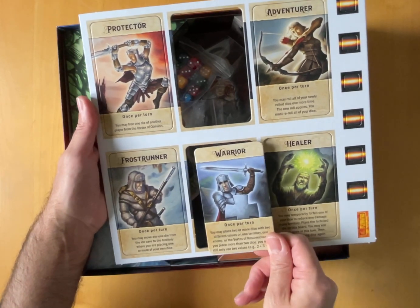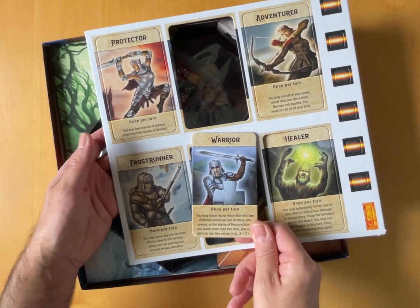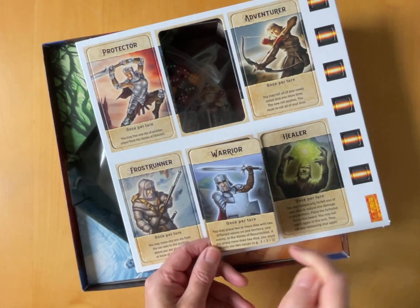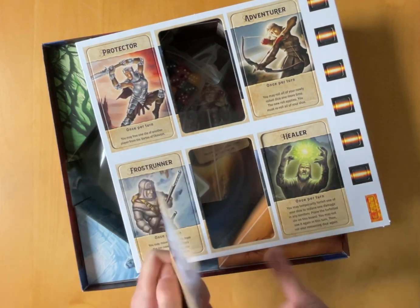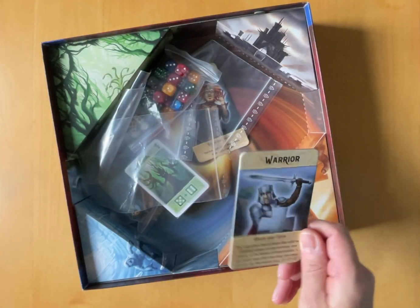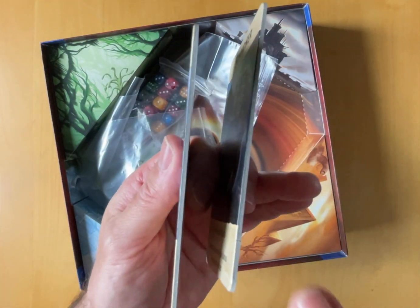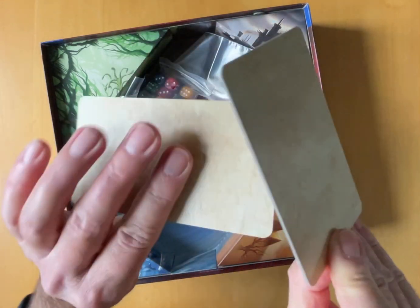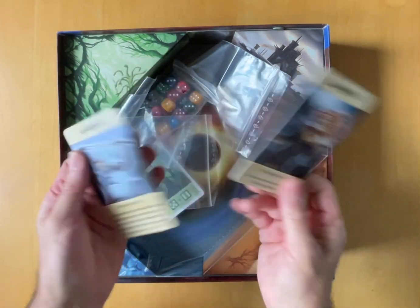Lots of choice here. There's four on that one, six on this one, so that's ten different characters. It looks like each of them have got a once-per-turn special ability, which is nice. These character boards are really good quality.